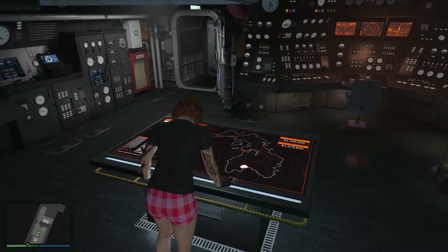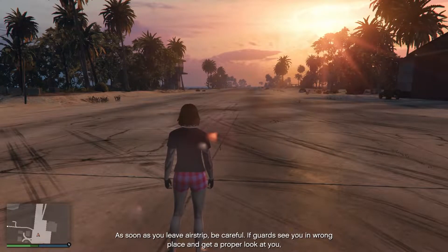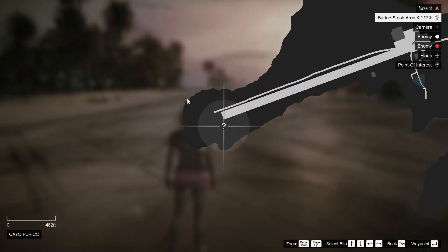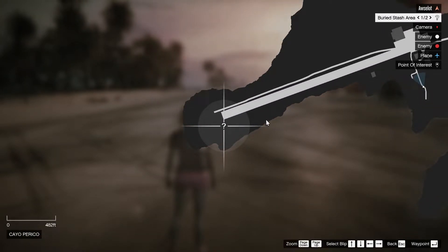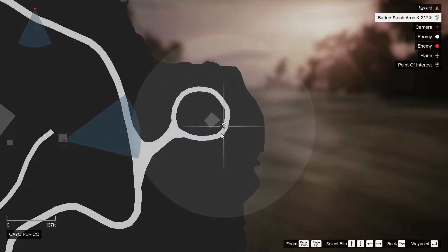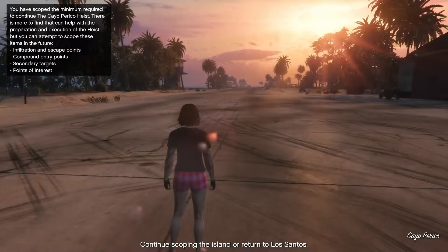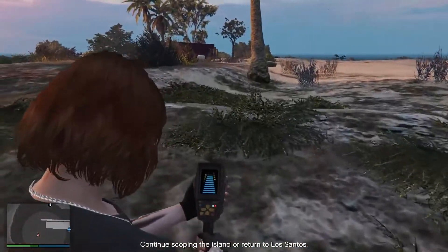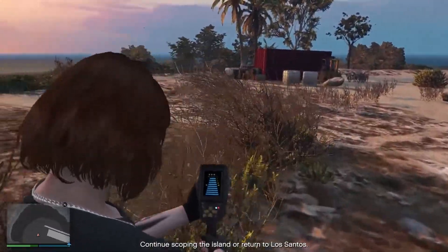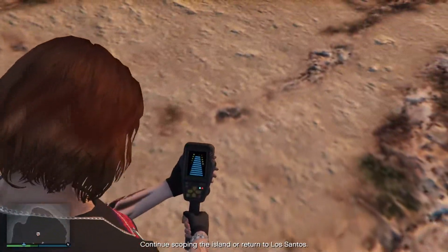Next you want to go ahead and start a gather intel mission for the Cayo Perico heist. Once you land, if you check your map you'll notice that there are now two brand new question mark areas scattered around the island. These two locations change out every day and each one will pay $15,000 if you find the loot — which is kind of disappointing considering the amount of time I put into finding this thing. To use it, all you have to do is enter one of these areas and press your aim button. From there it's just a matter of time until your metal detector goes crazy with its beeps and you'll be able to dig up the buried cache.